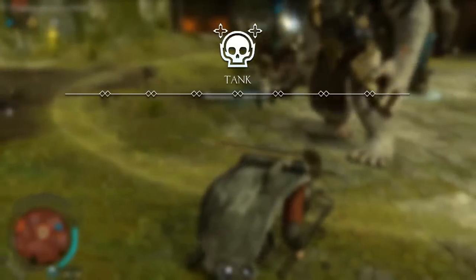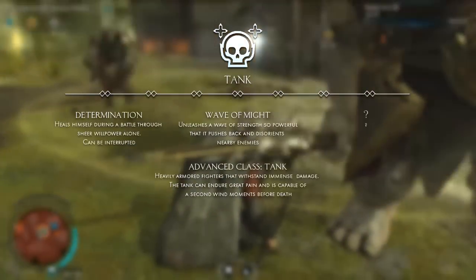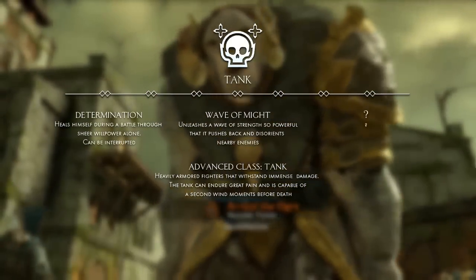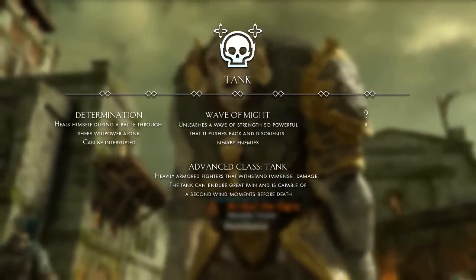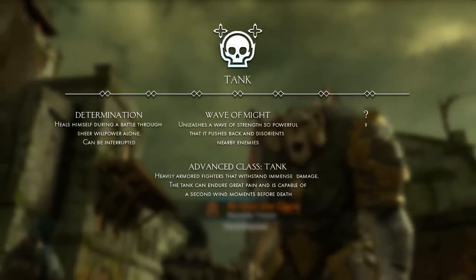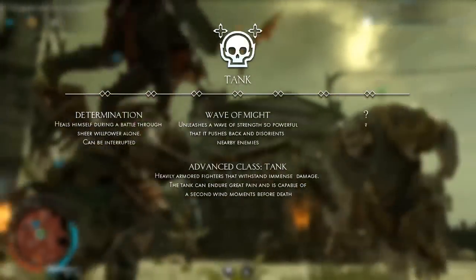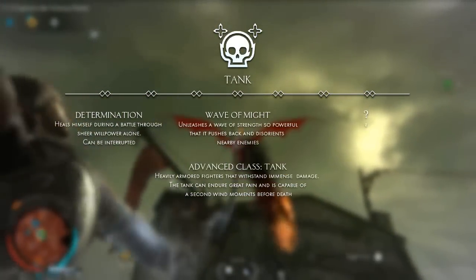The same goes for the tank. We don't know too much about its traits, but they generally revolve around health and crowd control. Its advanced class reads: heavily armored fighters that withstand immense damage. The tank can endure great pain and is capable of a second wind moments before death.